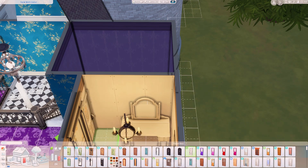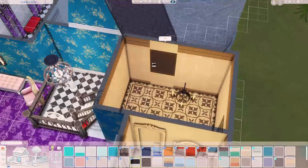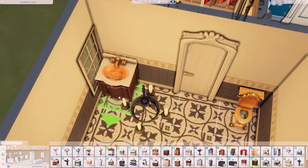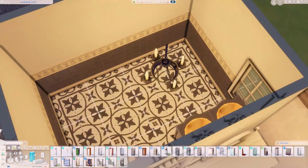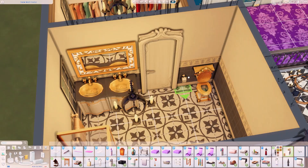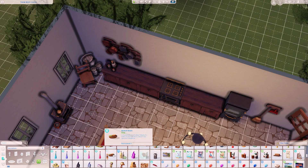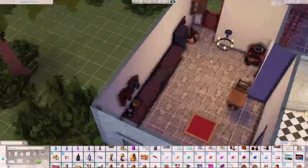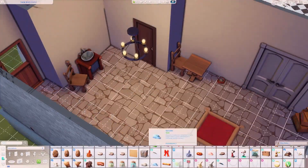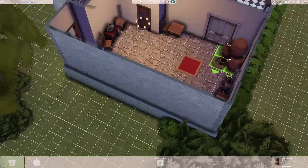I used that approach to my advantage with the bathroom in particular, using a bunch of the gaudy gold Get Famous furniture and detailing in there. That was honestly the first time I ever used any of that stuff — it's just a lot and I never build like that — but this was a great opportunity for it. Then I did a lot of decorating throughout the house, adding things here and there to make it look more rustic and closer to the reference pictures.